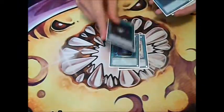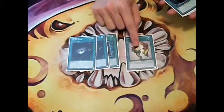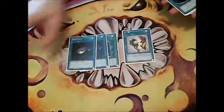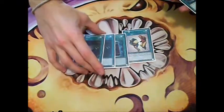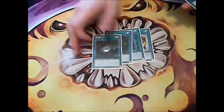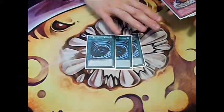We also play Snap Steal and Book of Moon, plus 2 Dark Hole. Snap Steal is really good to take your opponent's monster and tribute it off for Charger or Chaos. These are pretty standard cards. And then 3 MST for every deck.